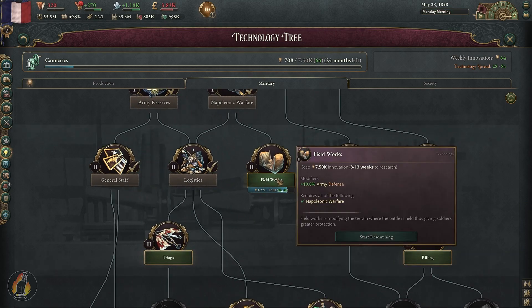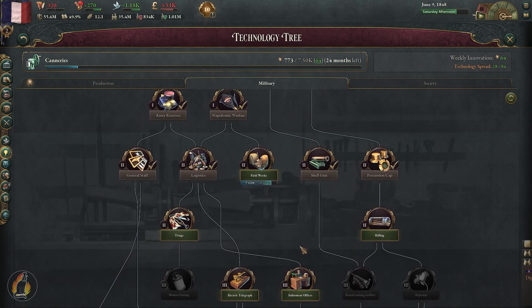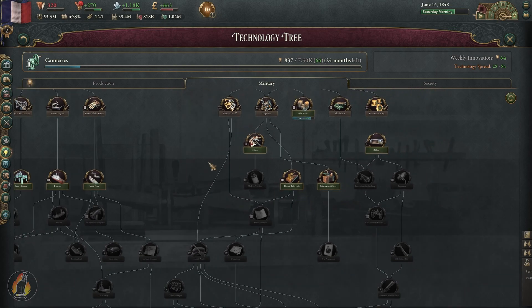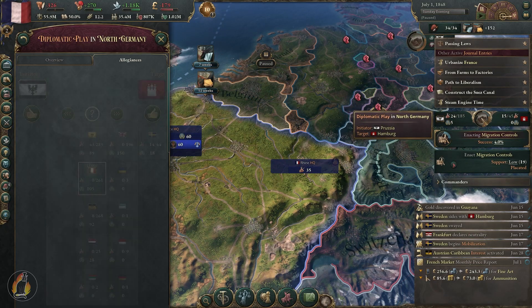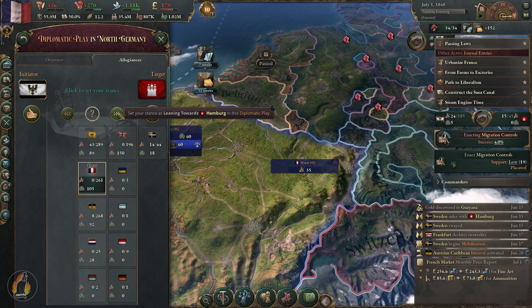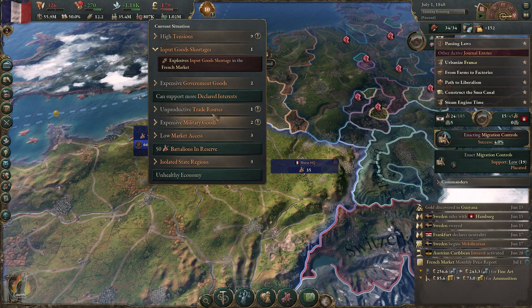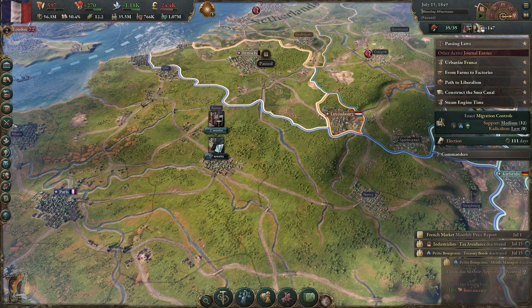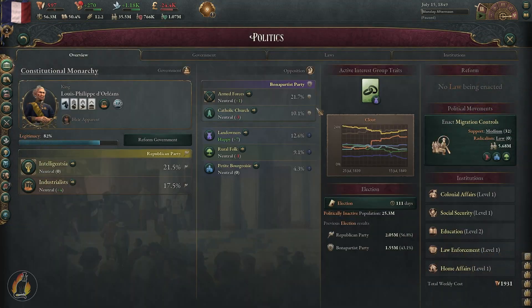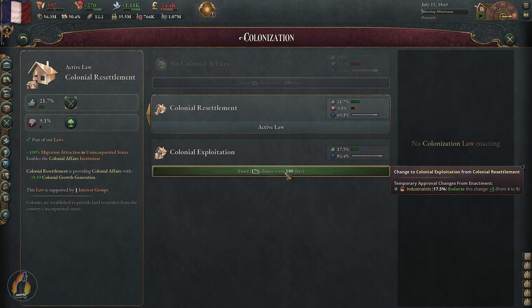Field works — and triage would be one to go for as well, I think that would be best. We'll work on that after we've done the canneries because at the moment we need money. Prussia versus North Germany — we're going to side with Hamburg but we are probably not going to go to war. We're going to cancel the migration control law. Colonial exploitation is what we want because that gives us a lot of money.